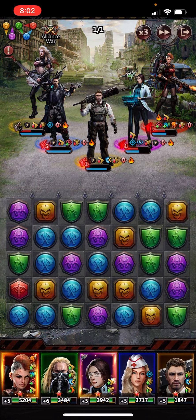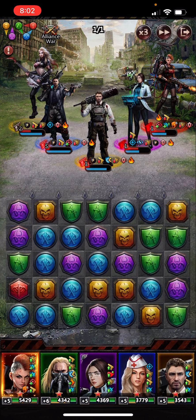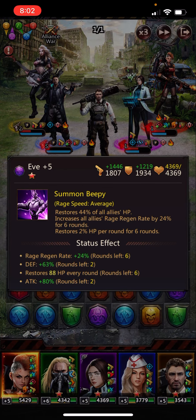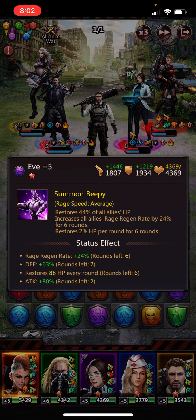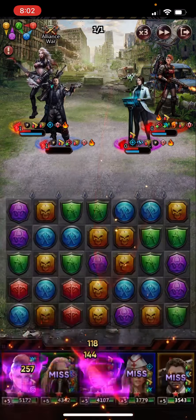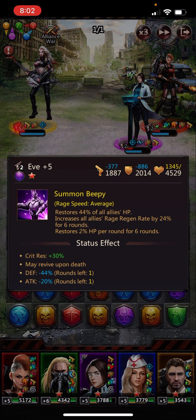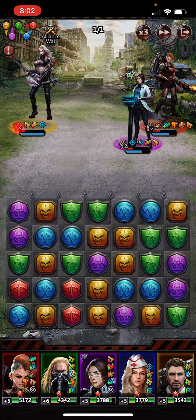We got Eve, so Eve will provide some healing. The other nice thing Eve does is the rage regen rate goes up by 24%. Again, they had no way to heal the Phoenix blast effect, so notice they're all almost dead now.